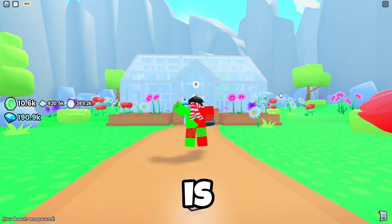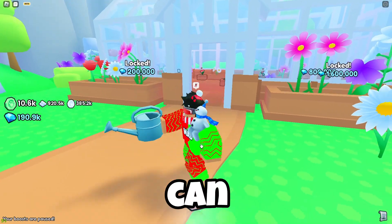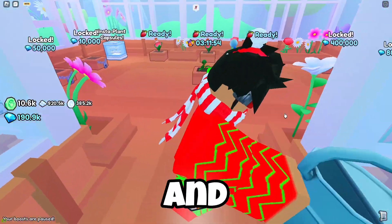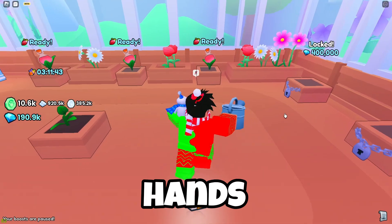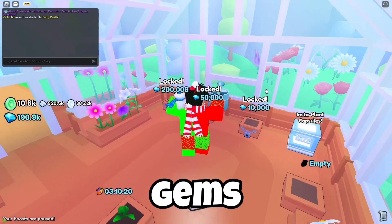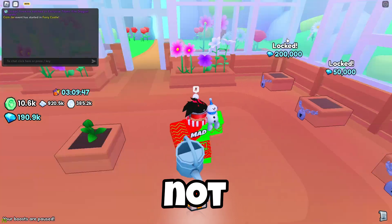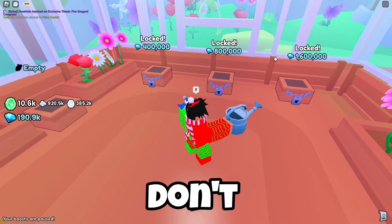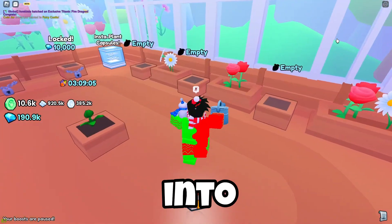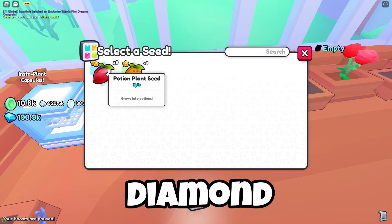Once you have seeds, go to the Flower Garden portal. If it's your first time here and you don't have the watering can in your hand, pick it up and keep it ready. In this area you'll find four free slots for planting gems. You can pay for additional slots — some are reasonably priced but others are super expensive unless you want to invest heavily into this method.